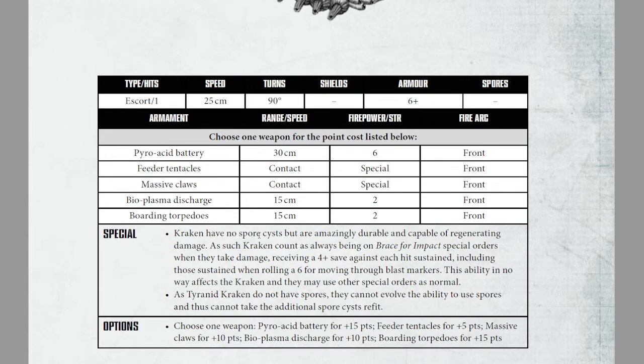Kraken have no spore cysts, but are amazingly durable and capable of regenerating damage. As such, Kraken count as always being on brace for impact special orders when they take damage, receiving a 4-up save against each hit sustained, including those sustained when rolling a 6 for moving through blast markers. This ability in no way affects their firepower, and they may use other special orders as normal.